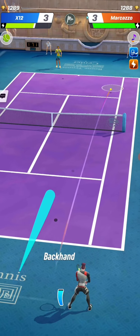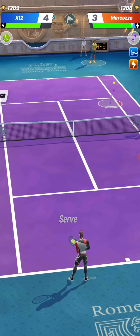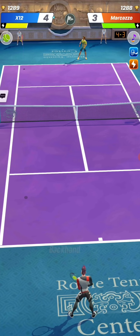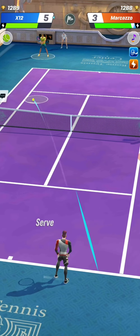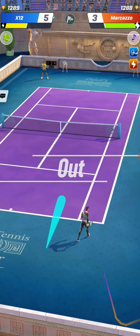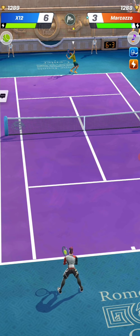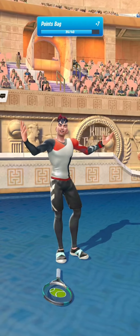X12 is trying to root Makazo on the ground before hitting a big backhand to outflank him. Because Makazo's backhand is weak, X12 needs to insist on this side, but not only — now and then you can try to wrong foot your opponent by hitting on the strong hand side. And that is what X12 did to end the match, wrong footing Makazo. Nice match.